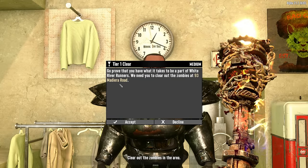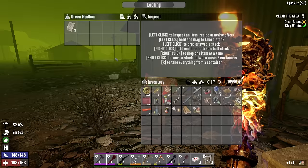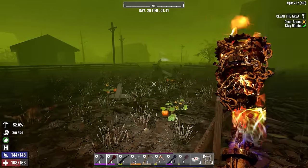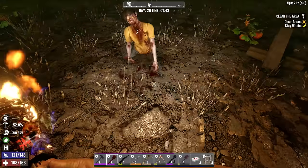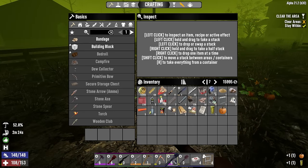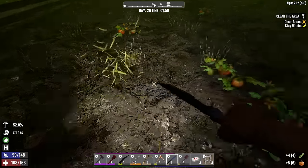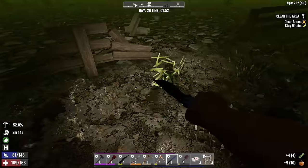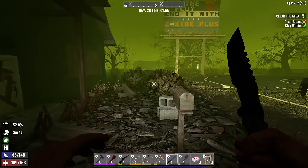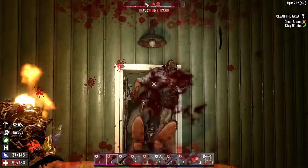I prefer something southeast - 93 Metiera Road, sure. Let's check the mail first and got some paper - paper for shotgun rounds. This quest is a clear area - just what I need at night. Zombies in the field as well as a biker. I do have the pumpkin pie recipe and can also make pumpkin cheesecake - good for big purchases, but for sell-offs that's where you'll get your money.